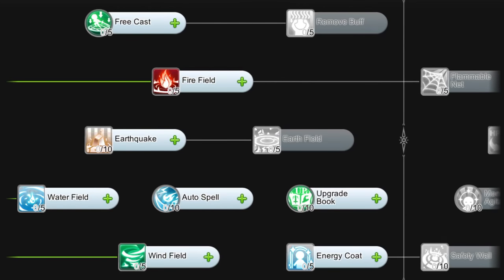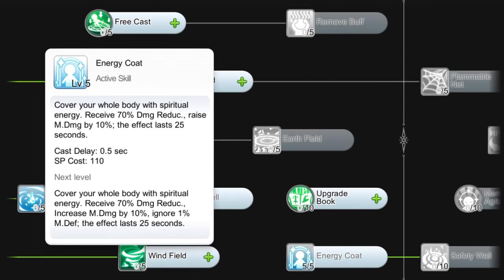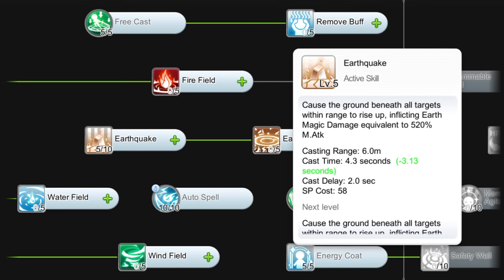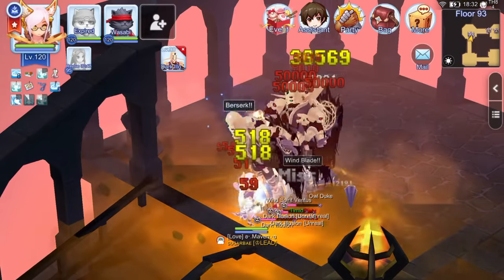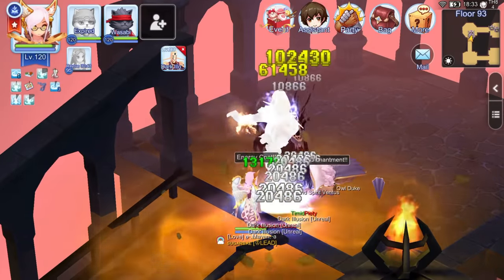For the sage skills you may get: level 10 auto spell for higher chances of triggering lightning bolt in your auto attacks, level 5 energy code for increased magic damage and defense, level 5 free cast to allow movement and auto attacks while casting a spell, and level 5 earthquake as a prerequisite to earth field. Then max out earth field to level 5, as this is very useful in cancelling out the AoE skills of MVPs such as Meteor Storm and Stormgust. Take note that this skill can also negate some of your own AoE skills, so timing this skill correctly is of prime importance.